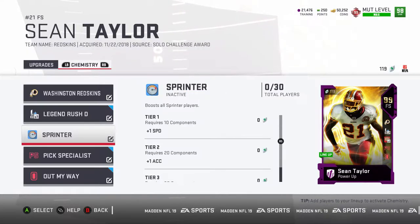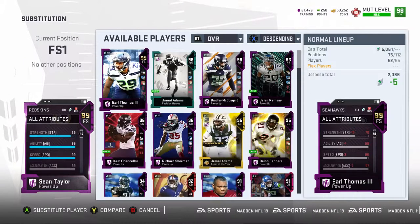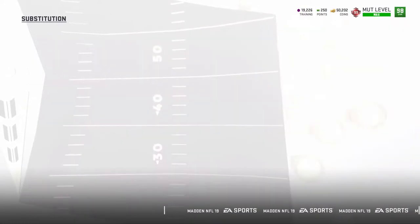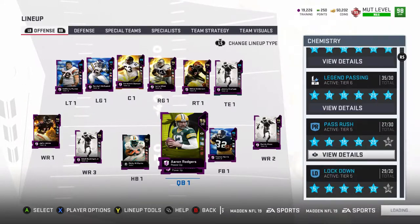I want to see what this does to him. All right, so he got the smash — okay yeah, this is what I want. 99 speed with 89 strength. Yeah, so we got that out of the way.